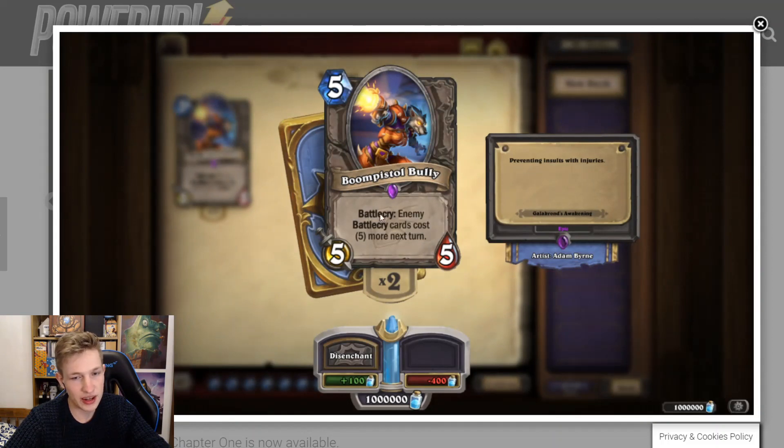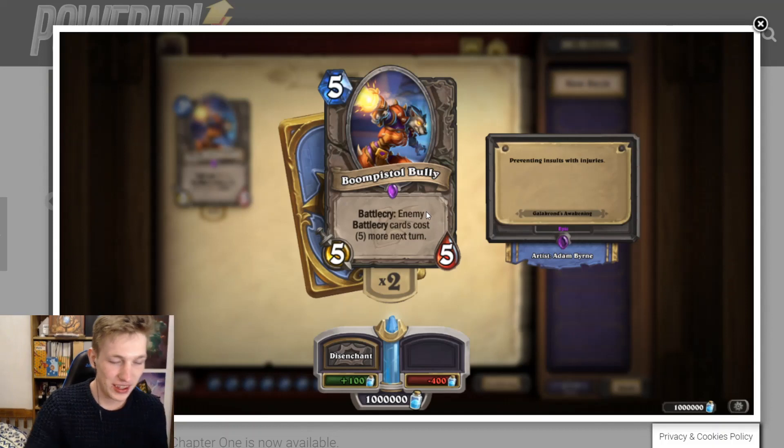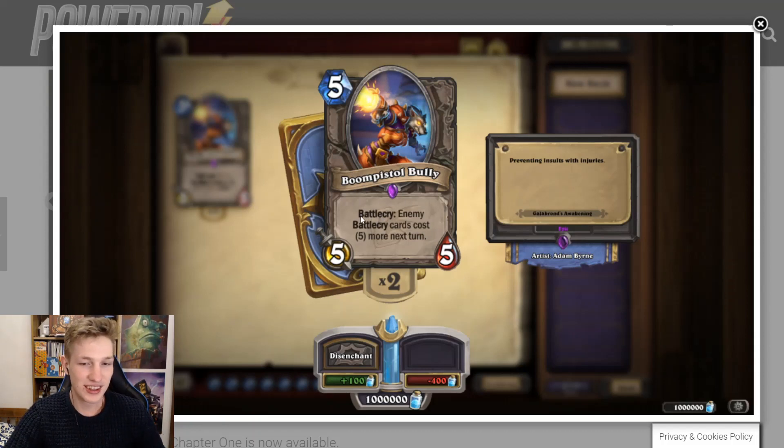Boom Pistol Bully — Battlecry: enemy Battlecry cards cost five more next turn. This is the card that might change the whole meta. This is an insane card against Rogue — every Rogue card has Battlecry, it just stops their turn basically; they have to play spells. You can just jam this in any deck right now. The funny thing is if your opponent plays their one drop first, it's a bit weird because you can't play your own one. I'd jam it in other decks just to try and stall their turn. Like, you know they're going to play Galakrond on turn seven — they're fully invoked — you just jam this and they can't play Galakrond. The only issue is if you're already behind on board, they can just play a spell and then it's not great. But if you're in a good deck and you time this card well, it looks pretty strong.